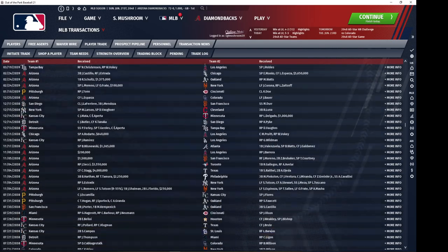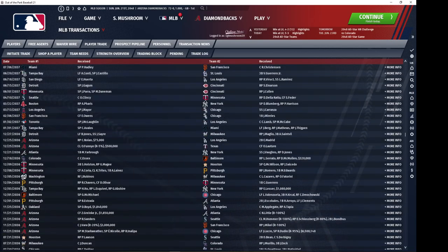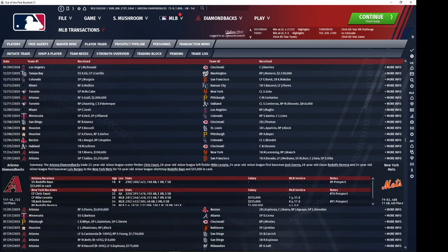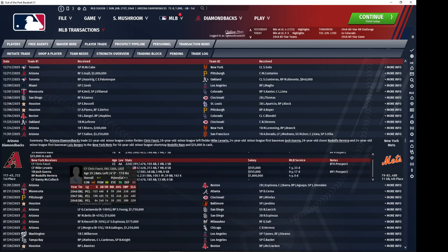I believe he is also my longest tenured player, other than perhaps Tatsuo Tomura. As you can see, I gave up a whole bunch. Chris Faust was one of my leading center field prospects — he was quite good for the Mets for many years. Josh Guerra would have been a pretty solid first baseman for them for quite a while.